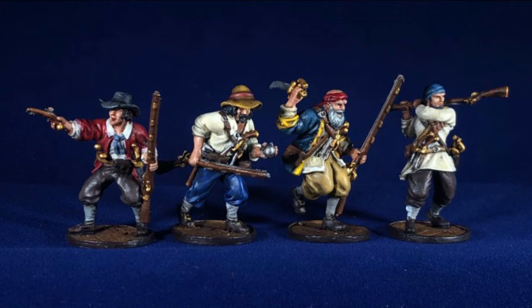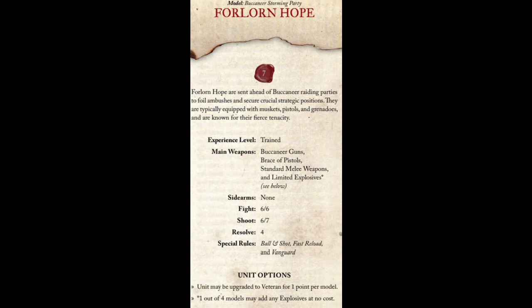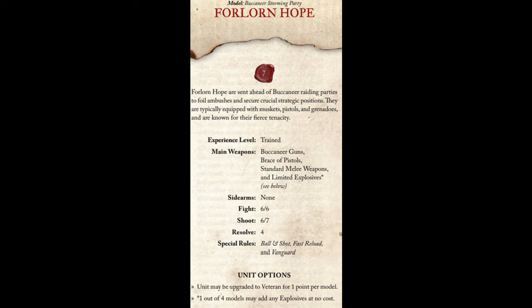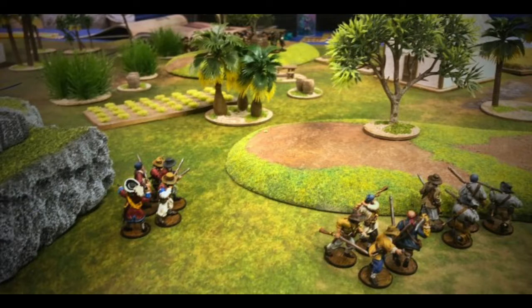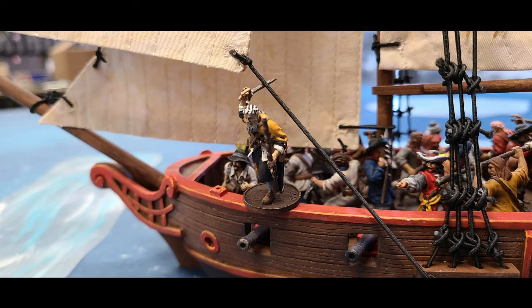Forlorn Hope are an amazing unit at seven points. They have a Buccaneer Gun, brace of pistols, a good shoot skill, and free grenades — one of the only units that has free grenades. The Interplogue do not get free explosives; they just have brace of pistols and a standard melee weapon, with free cheap fire pots and stink pots but not free granados. So Forlorn Hope have the cheapest grenades in the game.